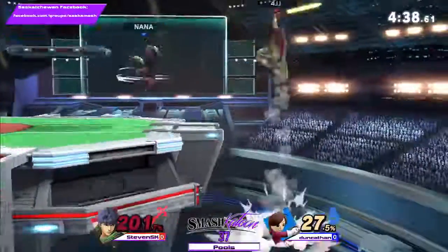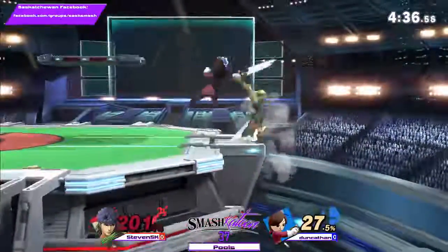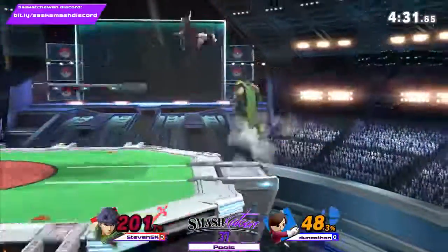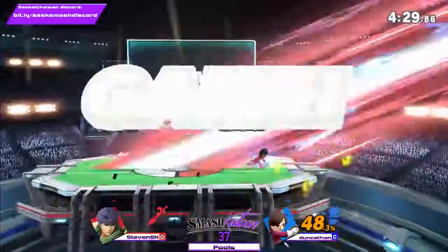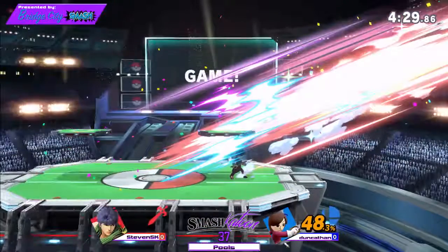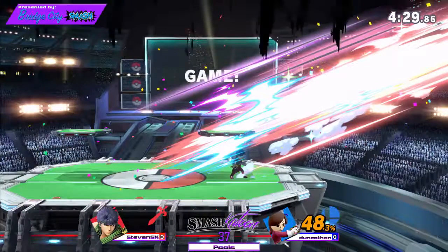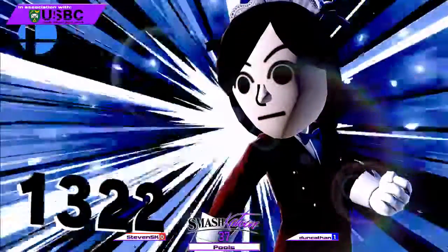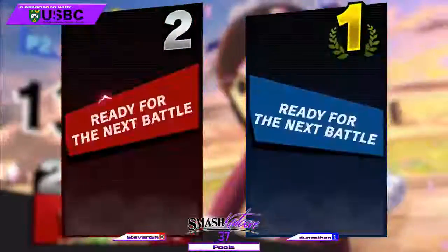Dunk whiffed it. Very nice, good air dodge, just working. And then this could be big — there's the forward smash from Dunk. I believe that was a forward smash. I honestly have no idea what Mii Swordfighter's moves are, so it could have been a different move.